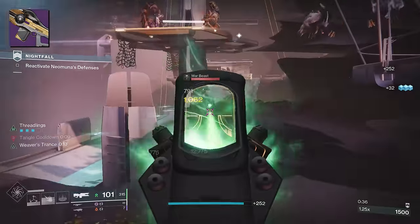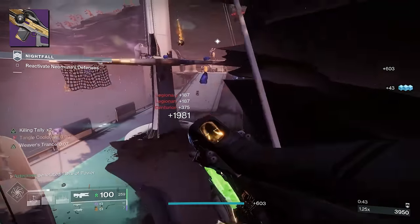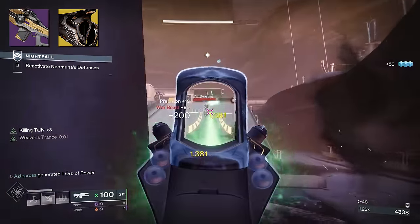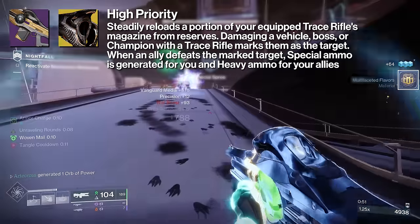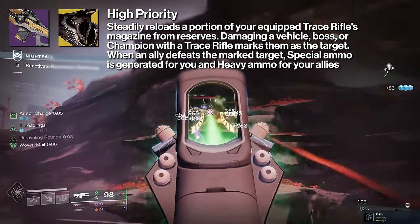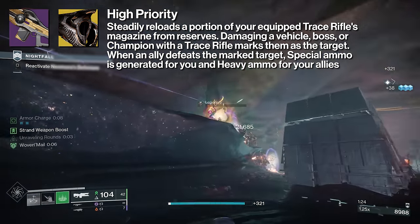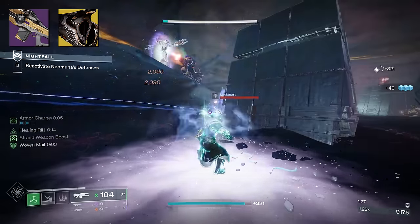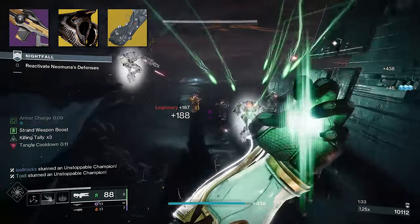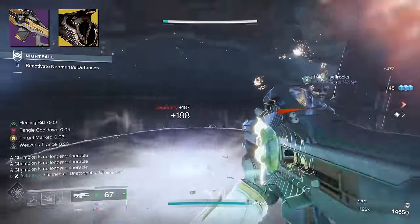For Warlocks, I fall in love when I see them leaning into support — when I see that Warlock rocking a Cenotaph Mask, I know it's going to be a good time. Incisor would be perfect for a Cenotaph Warlock, as it steadily reloads a portion of your magazine from reserves, so you may not even need Subsistence. But the big factor is the ability to mark vehicles, bosses, and champions for your teammates, and when an ally defeats them, this generates special ammo for you and heavy ammo for your allies. It is such a good exotic — it almost retired Aeon Gauntlets. DIM link is down below if you want to check that out.